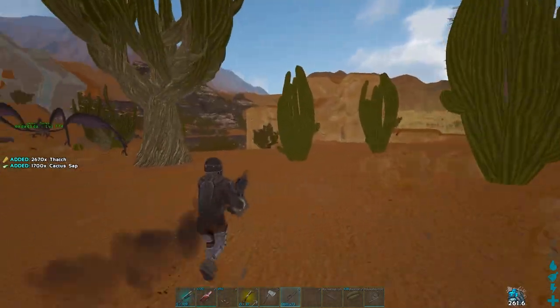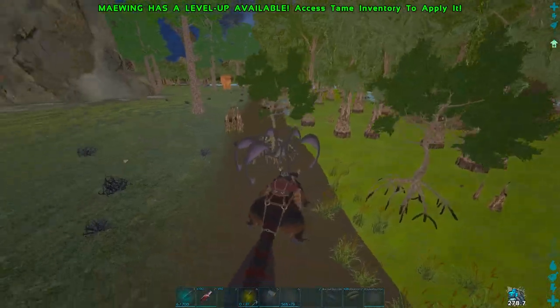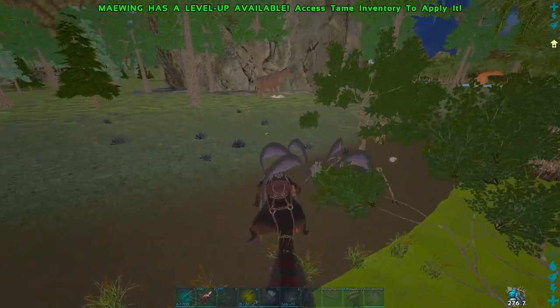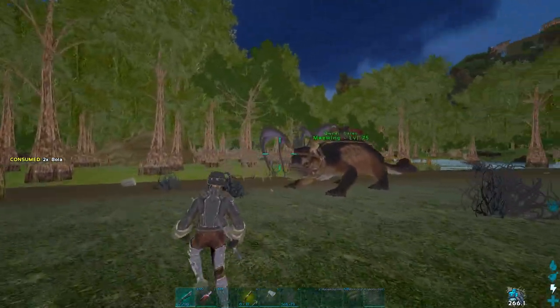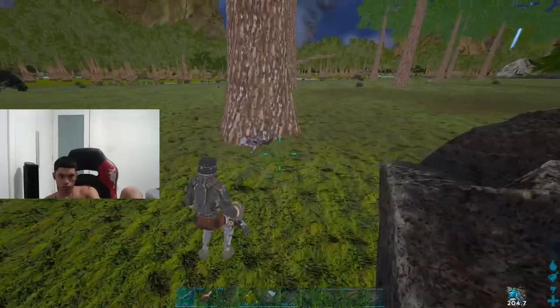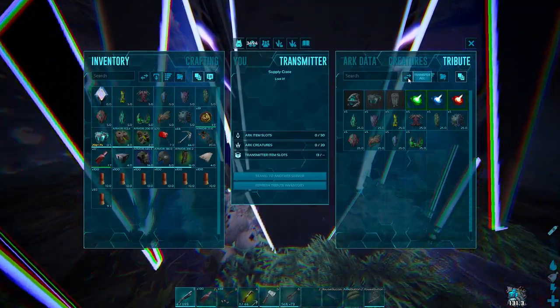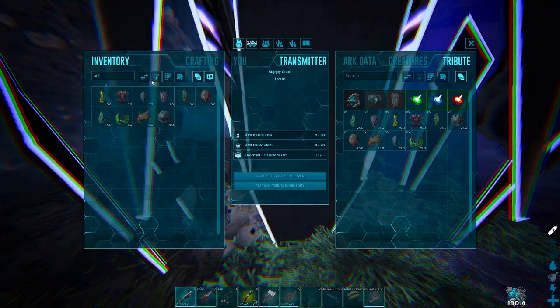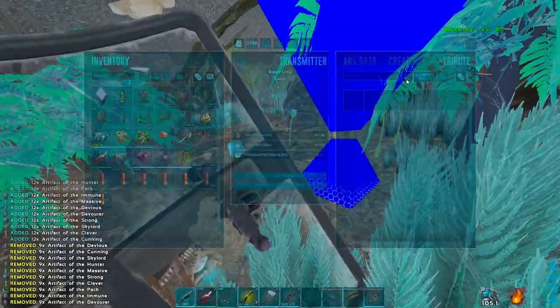But now we're focused on getting Rockwell, so that's why I'm on Extinction getting Cactus up. I went to Center to farm drops because they gave artifacts, and we need those for Rockwell. I found a guy in the swamp I had to deal with first. I got some drops on Center, but I realized later I actually needed 12 of each, so on Aberration I started farming more.